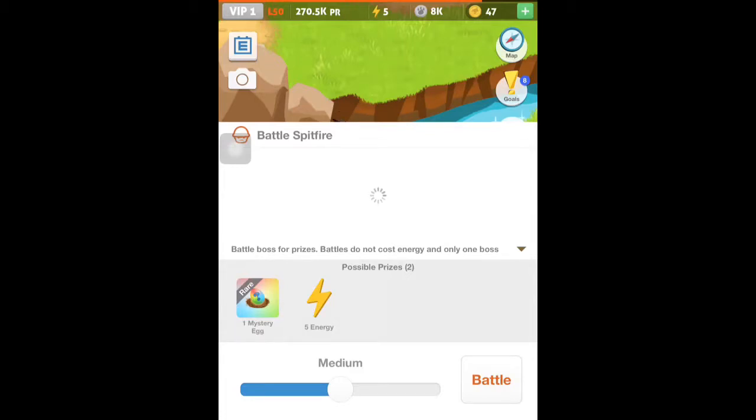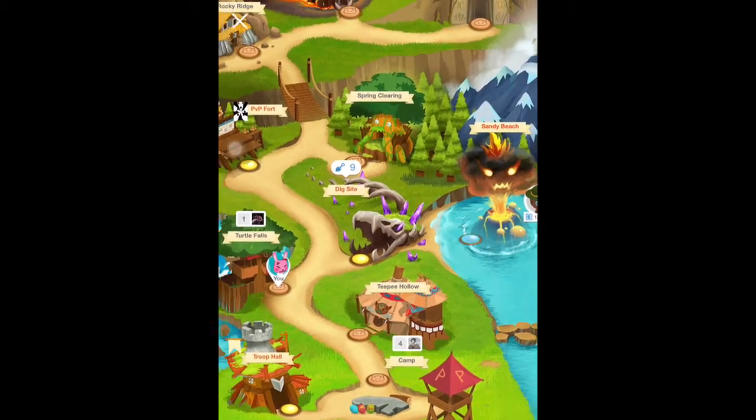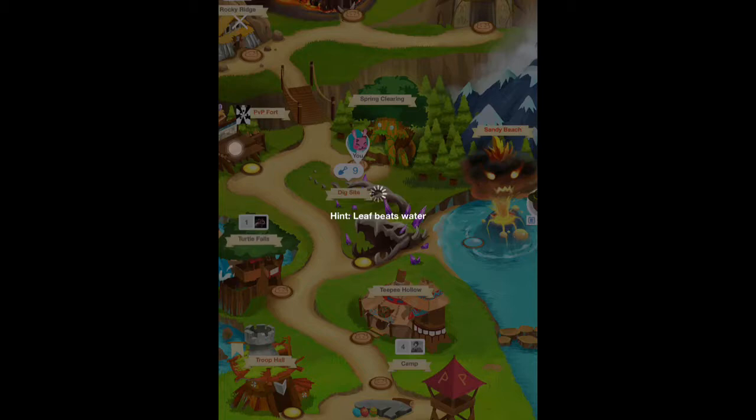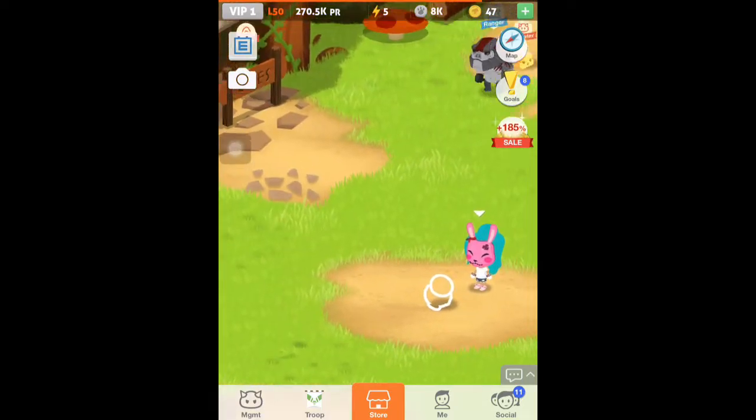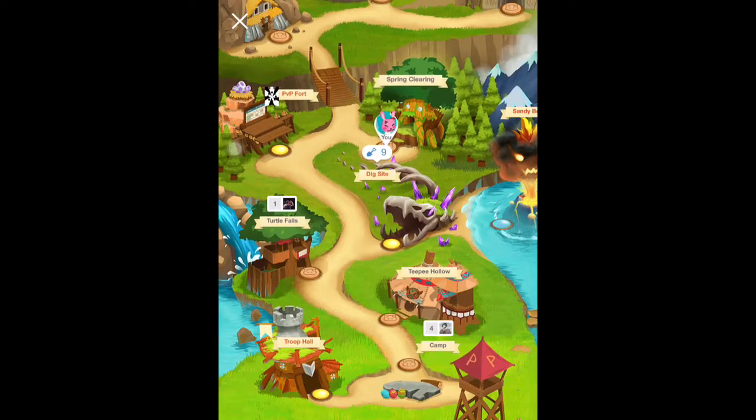I don't even know — should I risk it or not? Because if I risk it, what if I don't get it? I want to see the picture — Spitfire, it's a fire boss! But I only have one. Does this one also have one? No it doesn't, so only two have it.